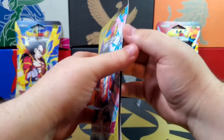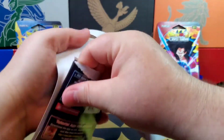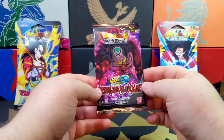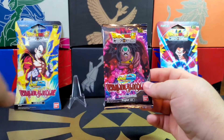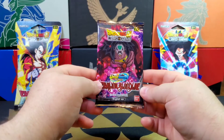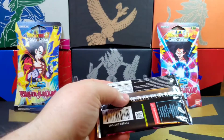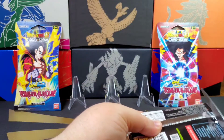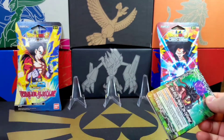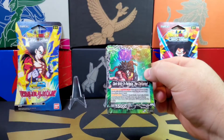I'm gonna start off with Gohan and kind of go from there and see what we get. I know this is very different from the usual Pokemon — I hope you can bear with me and just tune in, have fun. It's different, it's exciting. Look at this — I don't even know who that is! This is so awesome. 12 card booster packs, so you're definitely getting two more cards than you would in a typical Pokemon pack right now. These are Dragon Ball Super Unison Warrior Series packs.